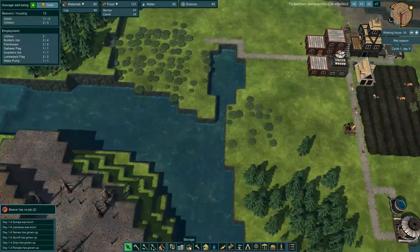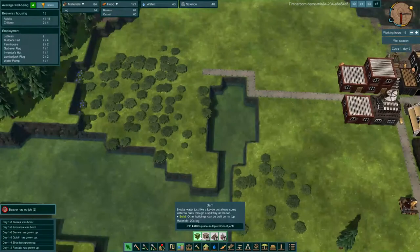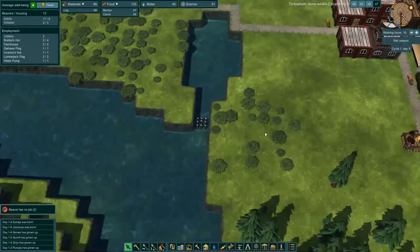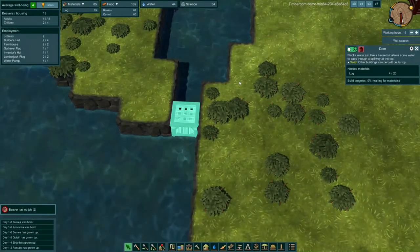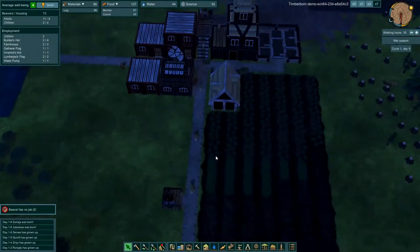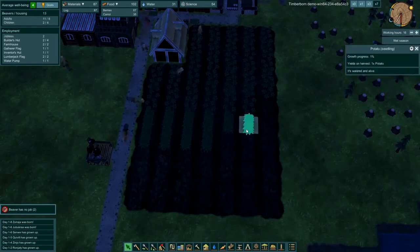Just for fun, let's go to landscaping and build a dam, just so we can say we built a dam. Here come our builders — they're going to drop off some logs. They need quite a few more logs to finish. We've got carrots replanted and potatoes being planted. Plenty of lumber over here.